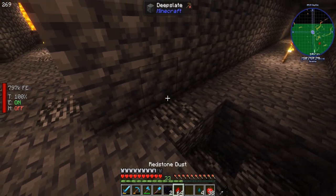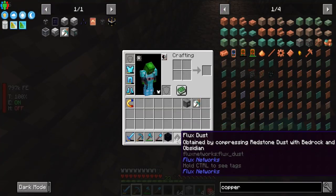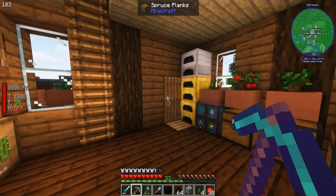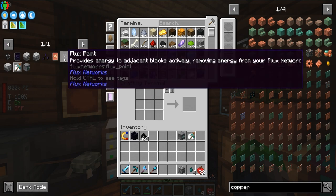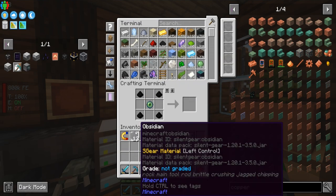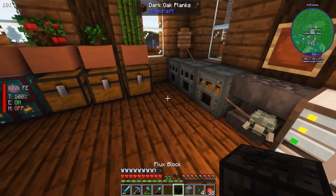We got some obsidian here, so all we're gonna do is take this redstone, put this here, and there we go — we got ourselves some flux dust, which is awesome. We'll go ahead and make a flux block. We need more ender pearls, but we have a lot of blaze essence, so we can make some. Got some obsidian essence too — that yields a good amount. Okay, so we got five of those, so let's make a flux block.